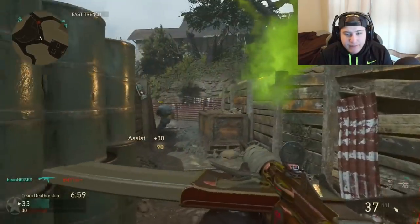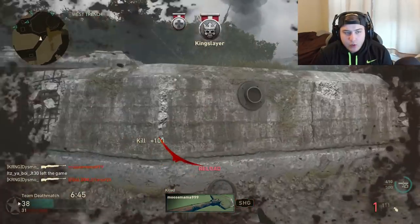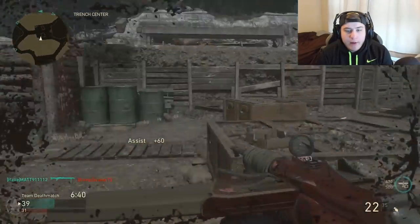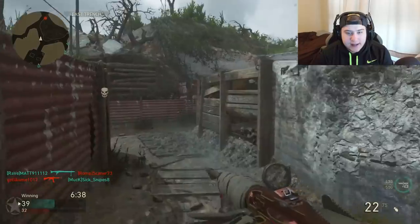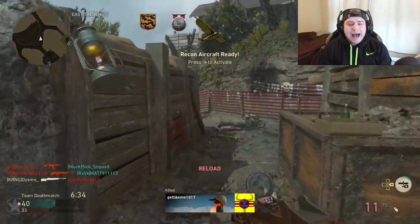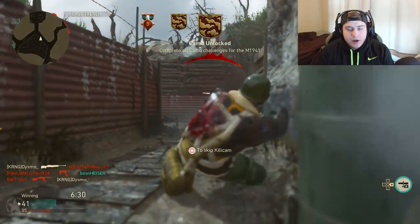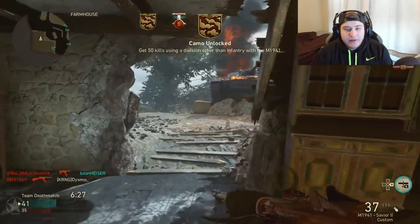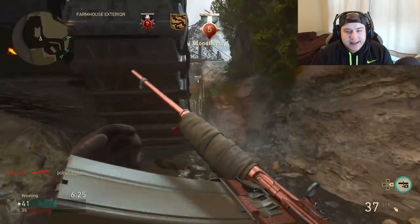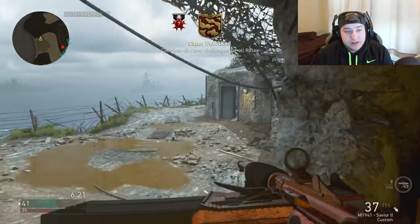Four kills away from completing diamond camo on the assault rifles — I'm actually really hyped because I mainly use assault rifles in this game. Get drop shot, get melted! Oh my god, teammate jacked my kill so anti-climatic. Get out of the glitch — yeah that's right, stopping that glitcher from getting into the glitch. And we unlock diamond camo! We got it boys. Everything has been completed. That is the second set of diamond camo that I've unlocked so far — I have snipers done and ARs are done.